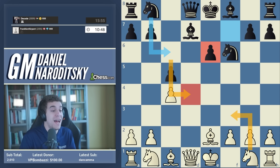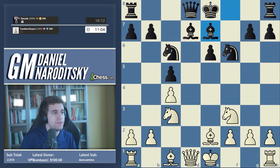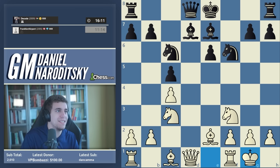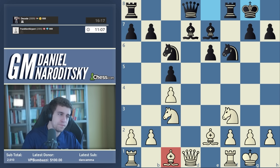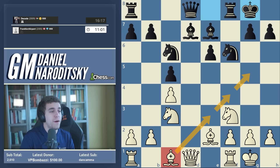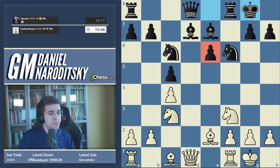We want to protect the d4 square so black doesn't quickly establish a knight there — we do that by playing knight f3. Let's start with knight c3, it doesn't matter. We'll play knight f3, gain a little time, then castle. We can play automatically for the next couple of moves, but then we should take a moment to think because this bishop can go to many different spots — that's an important decision.